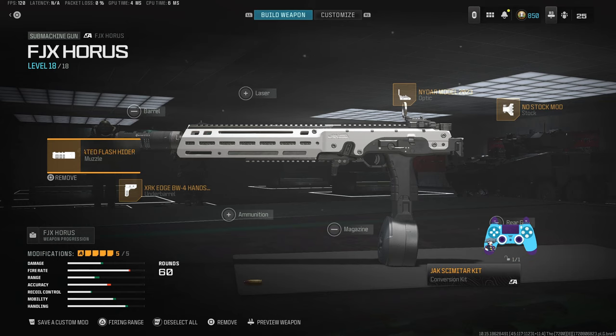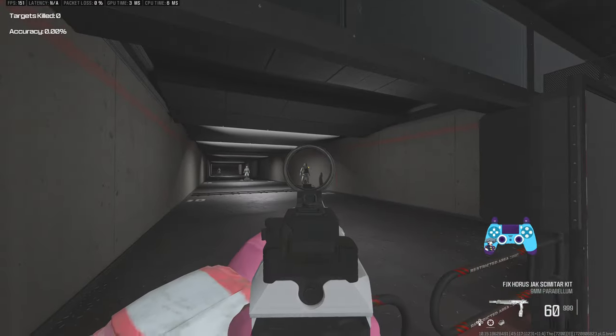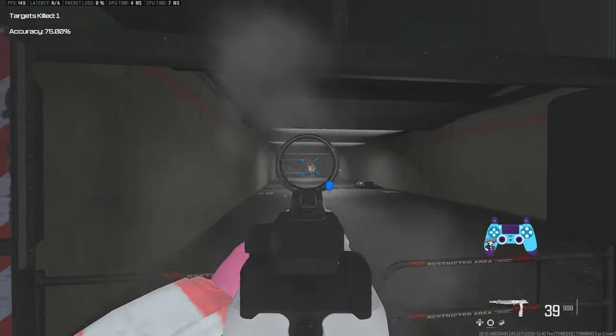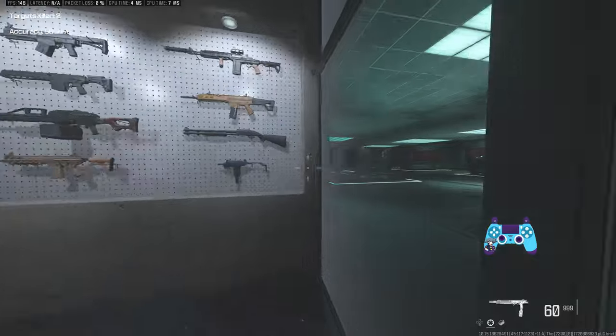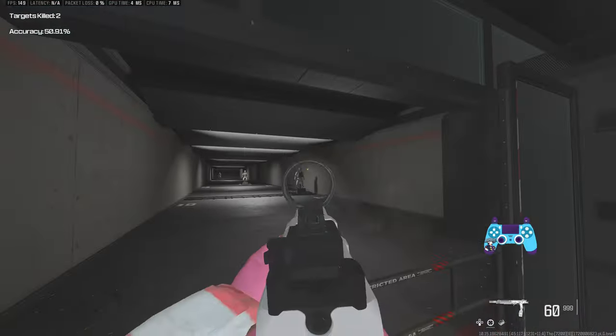Next on the close range meta — and this is where we're looking at the top contenders — I would say this is probably second place at the moment: it's the FJX Horus with the conversion kit. Here's your build for that, and going into the game it's nice and easy to use, pretty much no recoil. You can use this without any real struggle.